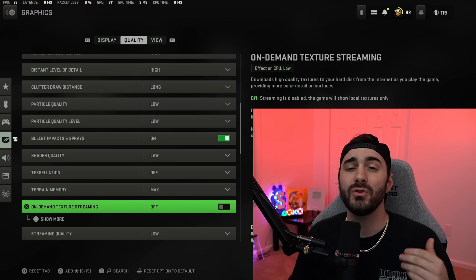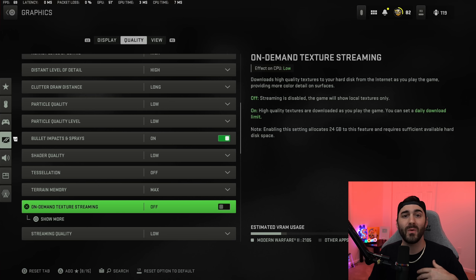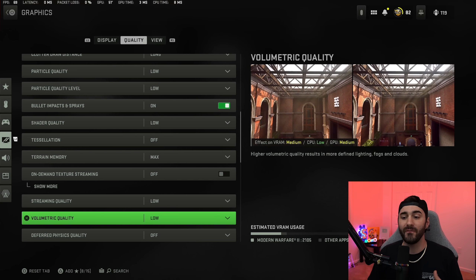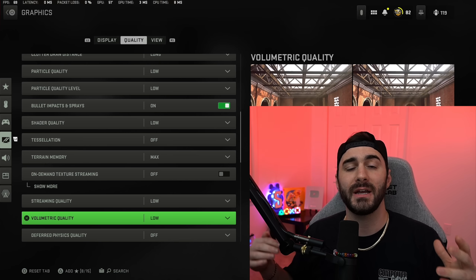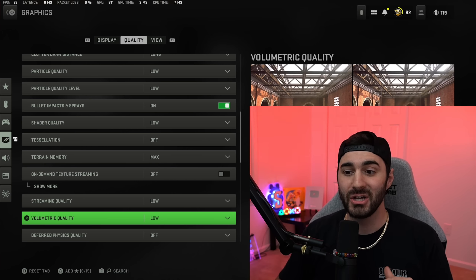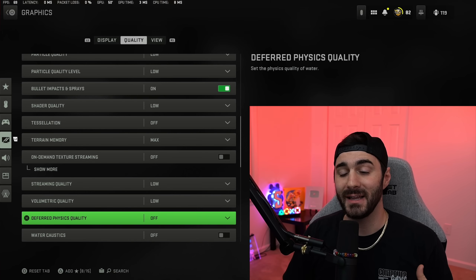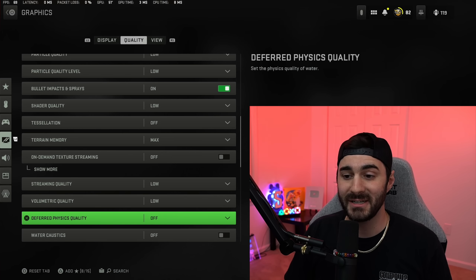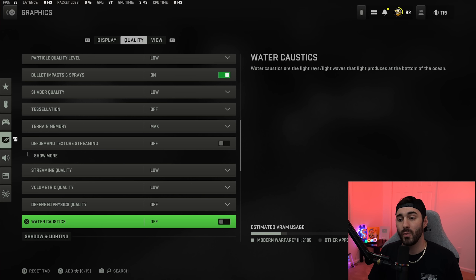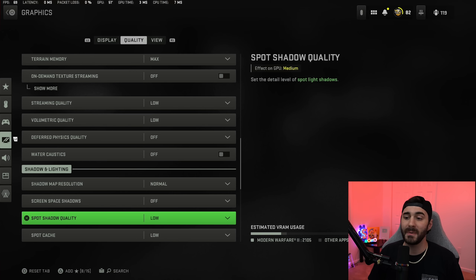On demand texture streaming you want turned off for maximum frames — if you have visual quality issues you can turn it on at the cost of frame rate. Streaming quality set to low. Volumetric quality set to low — this is part of what causes smoke from the barrel of your weapon that blocks your view. The higher it is the more detailed that smoke is, and I'd rather have it as undetailed as possible. Deferred physics quality off, water caustics off.